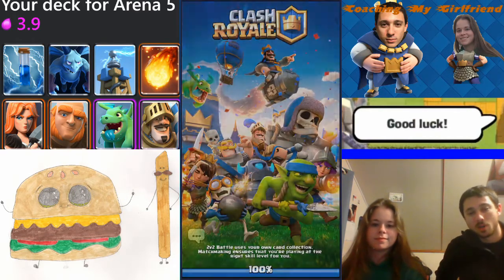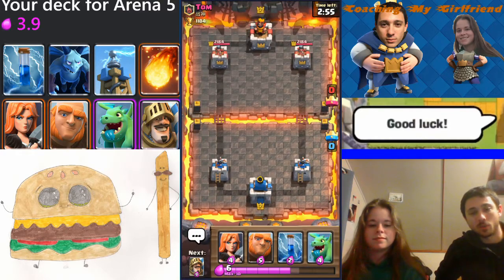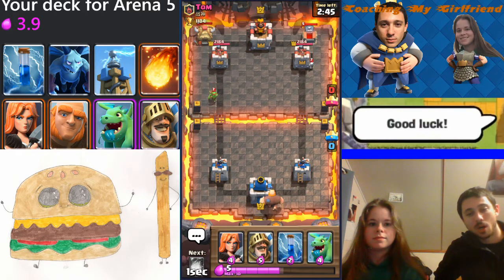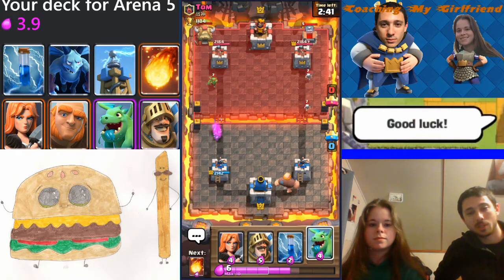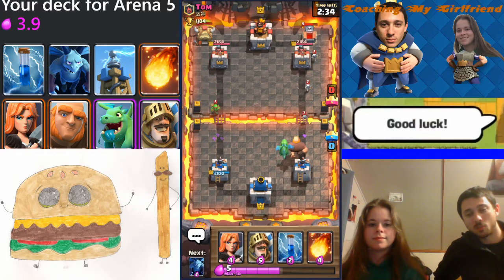It's going really well so far — definitely having some card level advantages, but it's been a while for her to play the game so we wanted to make a little bit more of a level playing field. Let's go ahead and place that Giant in the back. He just spent a lot of elixir — that's like eight elixir invested split between two lanes with two spawner buildings. He's not going to get any support with those Skeletons, he doesn't have any elixir. So just keep supporting your push.